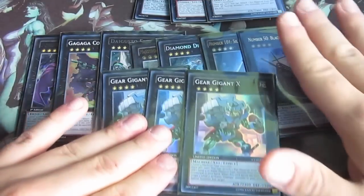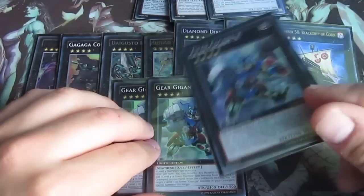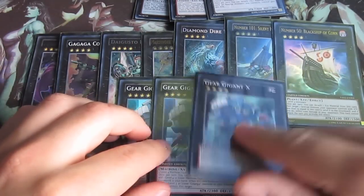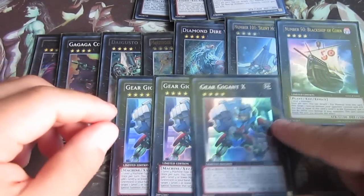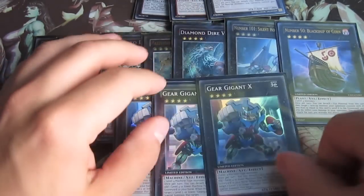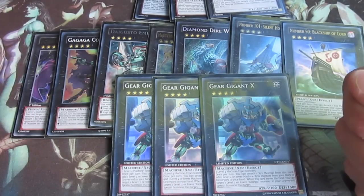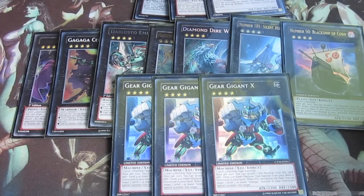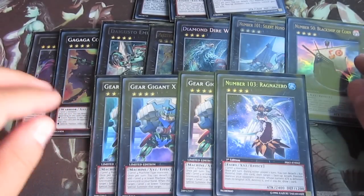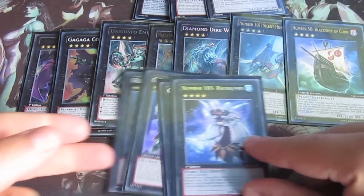Triple Gagaga Cowboy - Gigant X - it's the best card. You can detach your materials. It's the XYZ of this card - you can get it in your hand, like that Accelerator: detach Accelerator, get it in your hand, and do some crazy plays. And then your strongest attacker is Number 101: Silent Honor ARK, because it's still a good card.